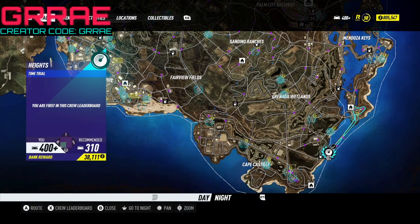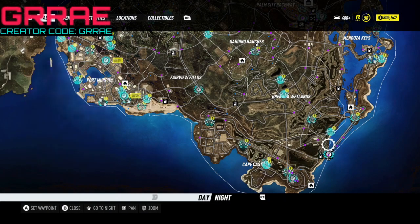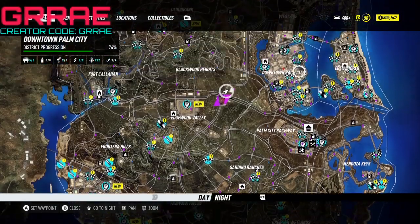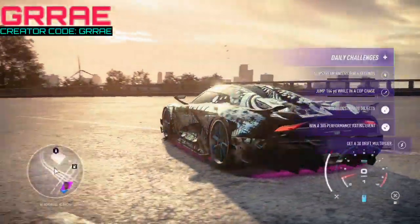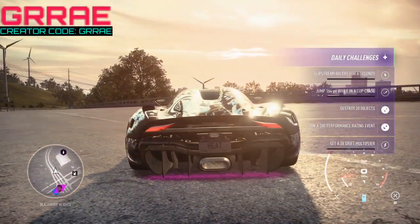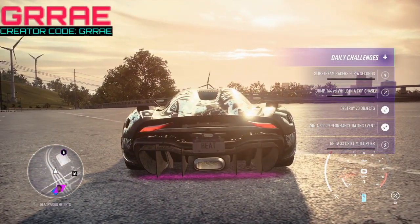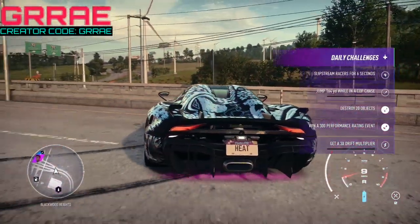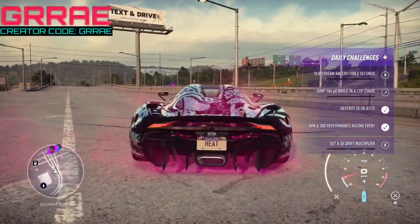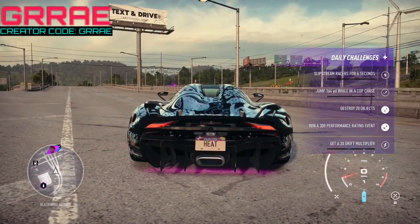As you can see, I just beat my record again, lost the race, and made 55,000. My bank account now shows 805,000 — proving this works repeatedly. The bank reward stays the same each run. Once you've chunked your time all the way down, move on to a different time trial. For example, this one called Heights also has a great payout — there are plenty of others on the map to explore.